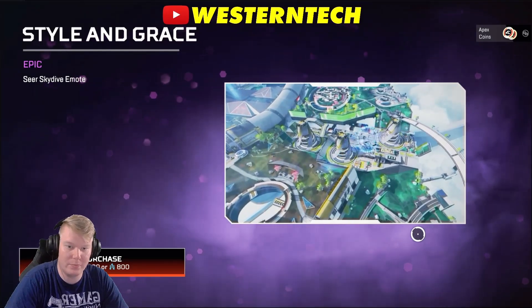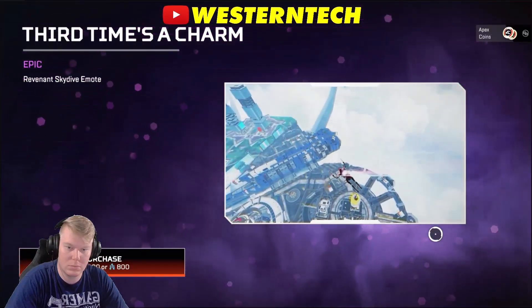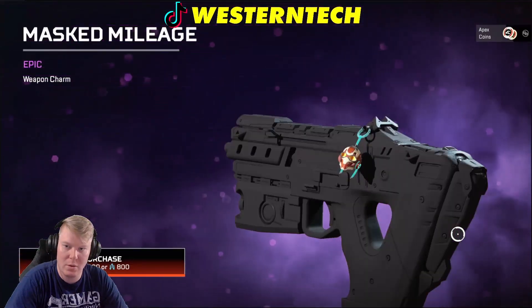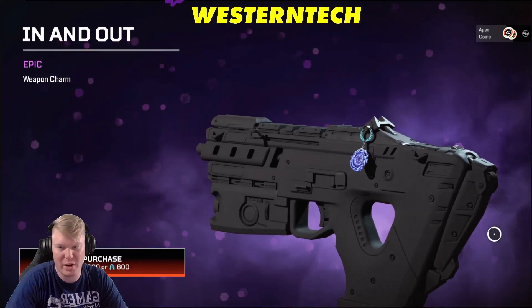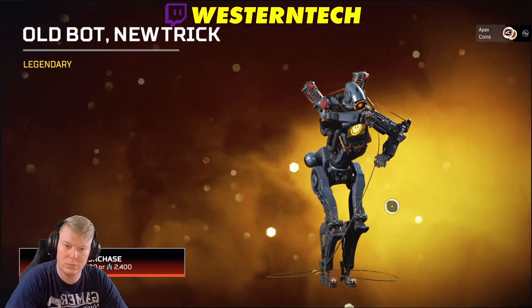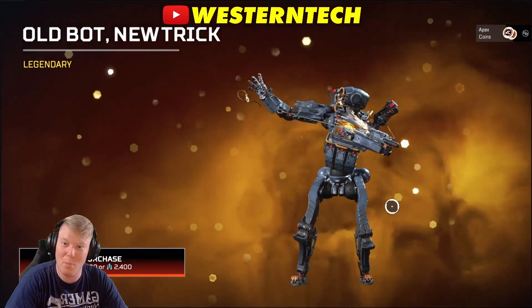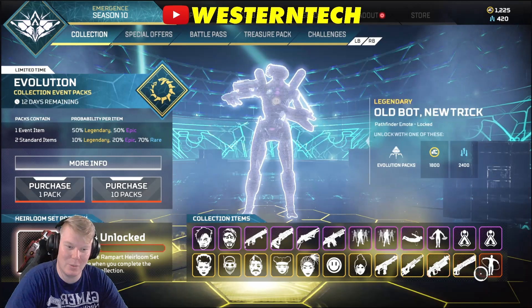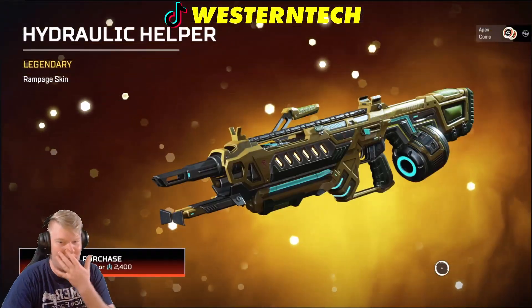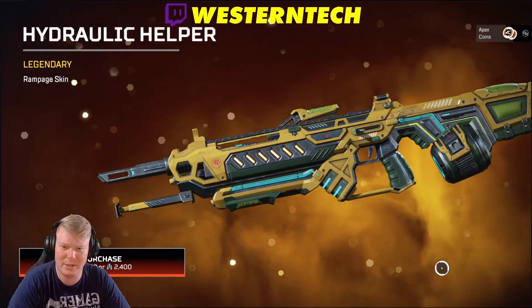We have Seer's Skydive Emote. We have some charms here — I'm not ever really impressed by the charms, so I don't spend too much time on them. Then we have a Shaka Master Blaster, which looks really cool too. These legendaries — this one looks a little similar to some of the ones from the battle pass or treasure packs, but it's still pretty cool.